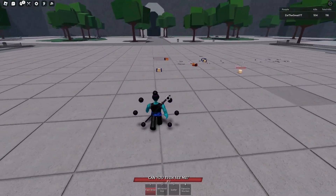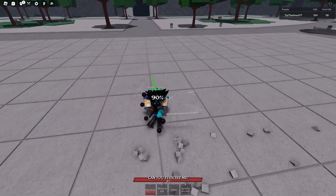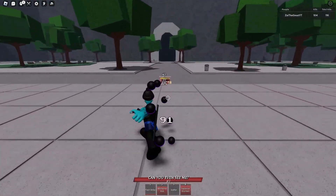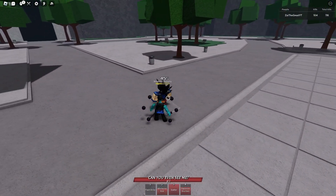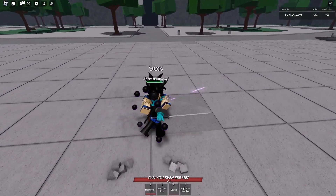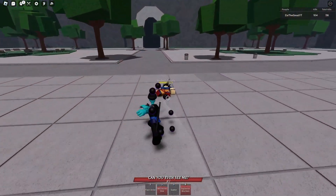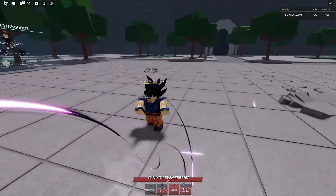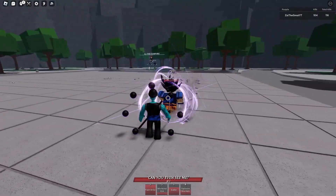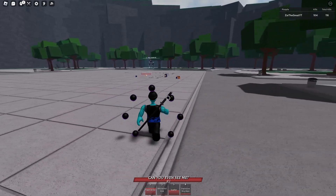Now I'll show y'all full speed. You engage with the dash, one, two, three — boom, bam — fourth move instantly. Dash at him — he went a bit far, not sure why. After resetting, that's the one-shot combo. You saw it; that's how it's supposed to look.